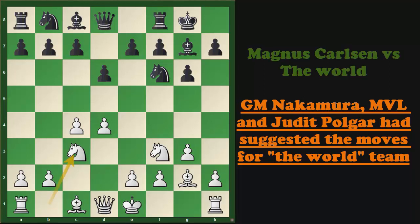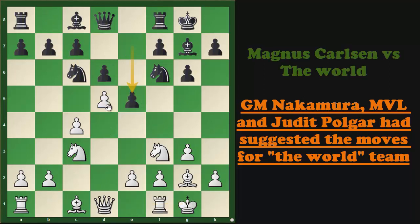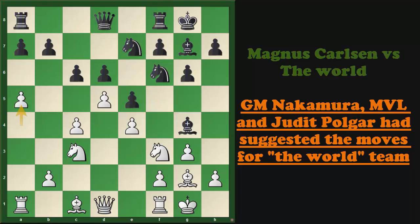Magnus played Knight to c3 and now Knight to c6. Magnus castled and here comes Pawn to e5, and Magnus played Pawn to d5 gaining space. After Knight to e7, Pawn to e4 was played and Black decided to try to break the center with Pawn to c6. Pawn to a4 was played to gain space on the queenside. Bishop to g4 was played pinning the Knight, and now Pawn to a5. Black committed to c-captures on d5, and after cxd5 the c-file is open and White has space on the a-file for his rooks and a bit of space on the queenside too.